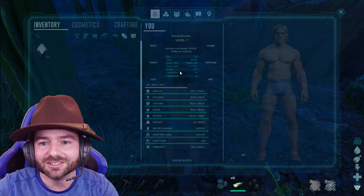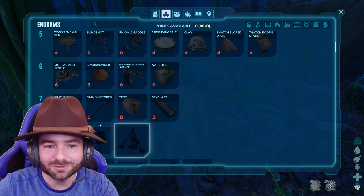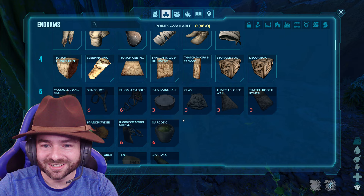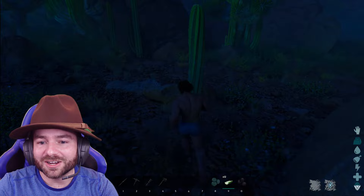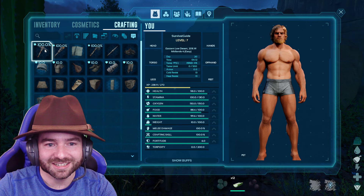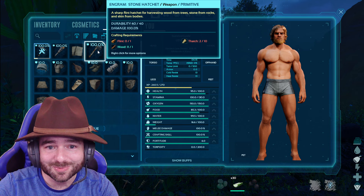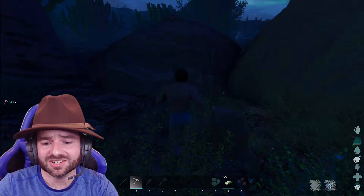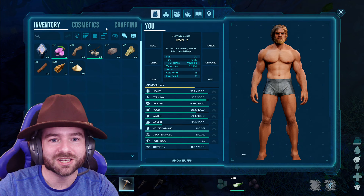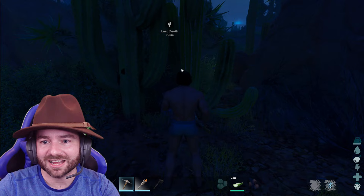I'm going to try to get at least a spear. I really need bolas — let me see if I've unlocked them. We're not high enough level for bolas, and we can't unlock beds yet either — that's a problem. We're doing some very unusual rules with ARK Survival Ascended this time — I'll explain that in a second once I get moving. I need to get some wood, get a pit going. Just beating up on cactus. These Joshua trees should give us some thatch — the rates are really good so we can go quickly.